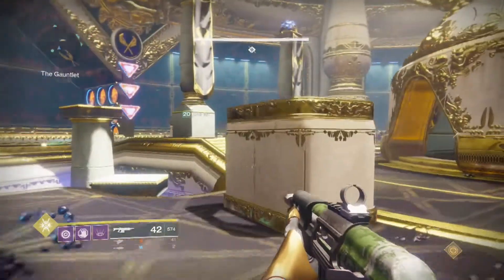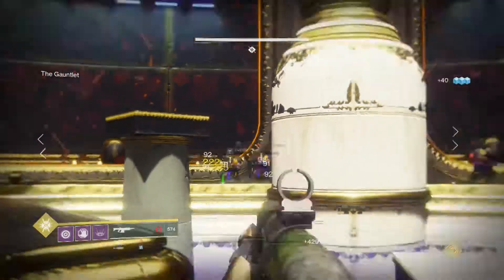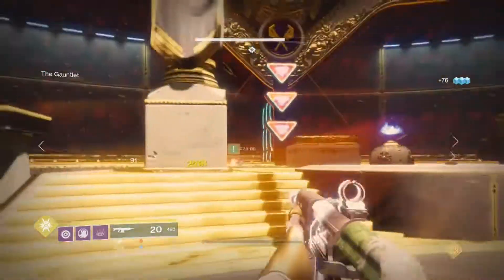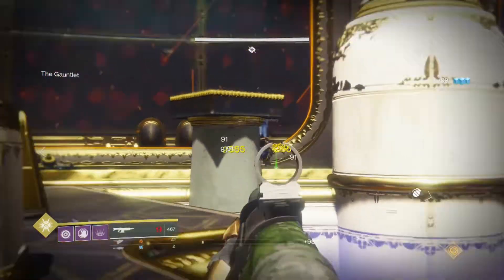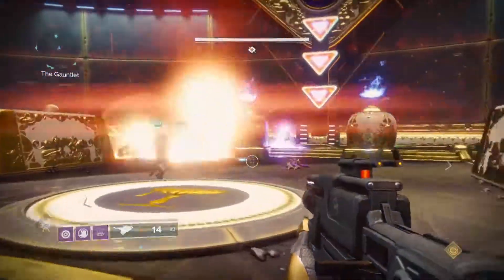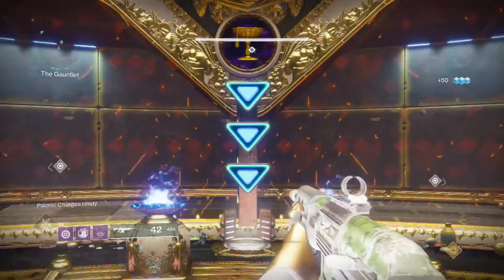Once everybody stands on their platform the ads start coming out. You're going to get a bunch of little Scions, and then you get a Centurion — it's important that you kill that bastard with heavy or whatever. I believe I'm taking care of Axes and Cup. When you're doing this, stick to the back and use a scout rifle, because their range is poor, so if you stay long range you can just take care of it quickly. It begins at Cup and Dogs.